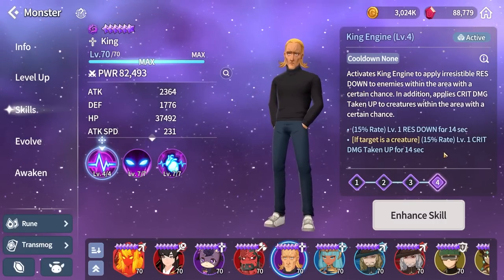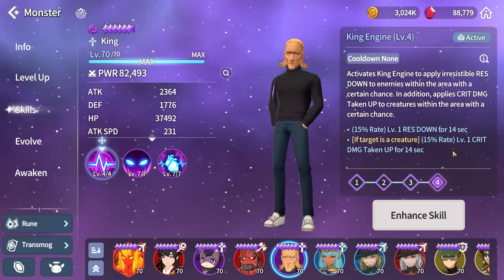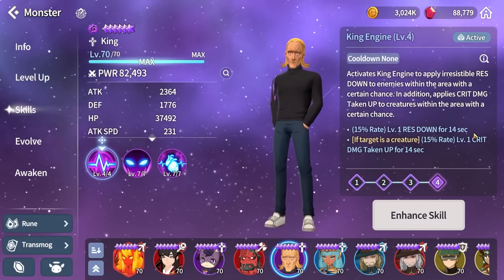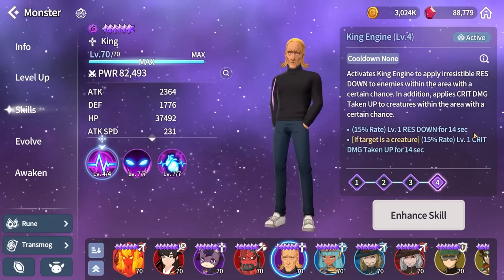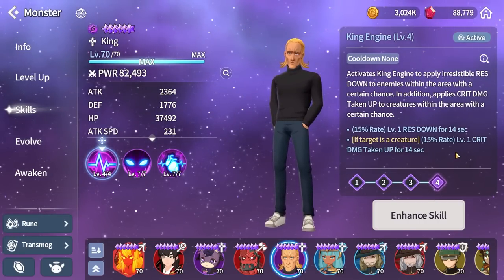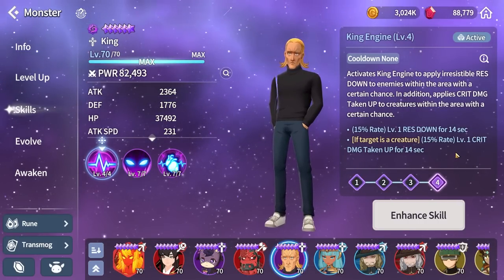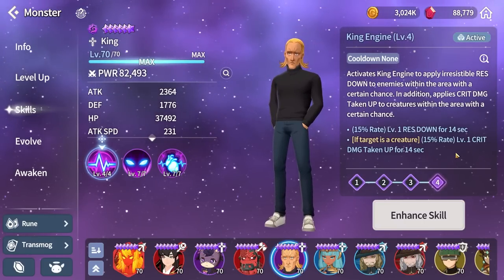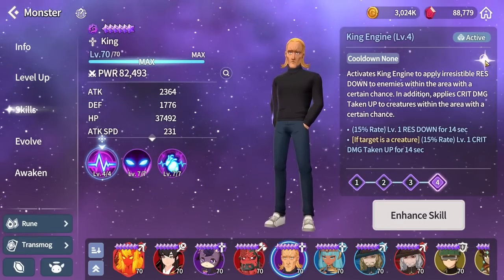His basic attack: each time he procs his basic attack animation, he has a 15% chance to apply resistance down for 14 seconds. If the target is a creature — which applies to random mobs on the field, bosses, raid bosses, and stuff like that — he also has a 15% chance to apply crit damage taken up for 14 seconds.